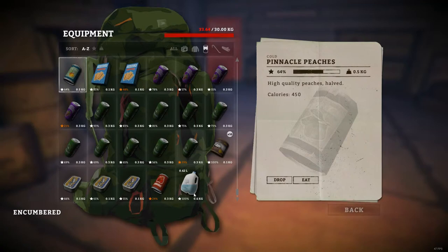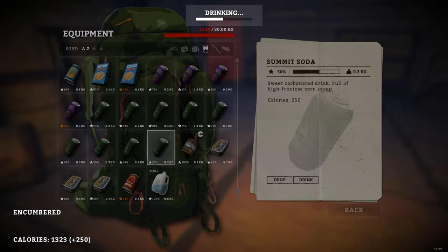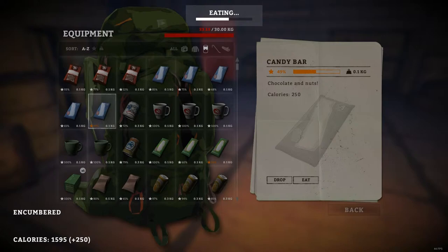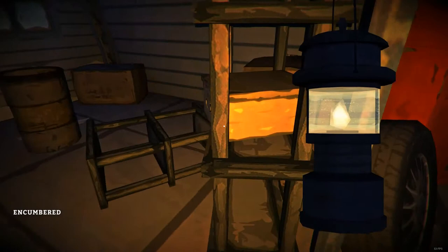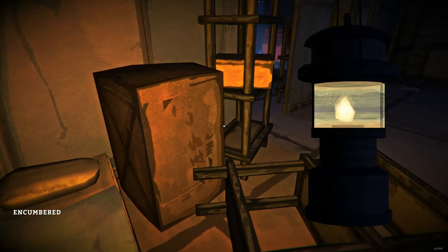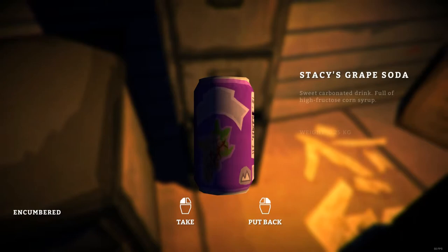And since we have so many soda cans, let's drink some of these — because they also fill up our hunger. Okay, and let's eat another candy bar. And we're good again. Oh, did I search these? I think we're good on antiseptic. Oh, there's a bed here now — was it there before? I'm not sure. Either way, I'll sleep in that and don't use the bedroll anymore.